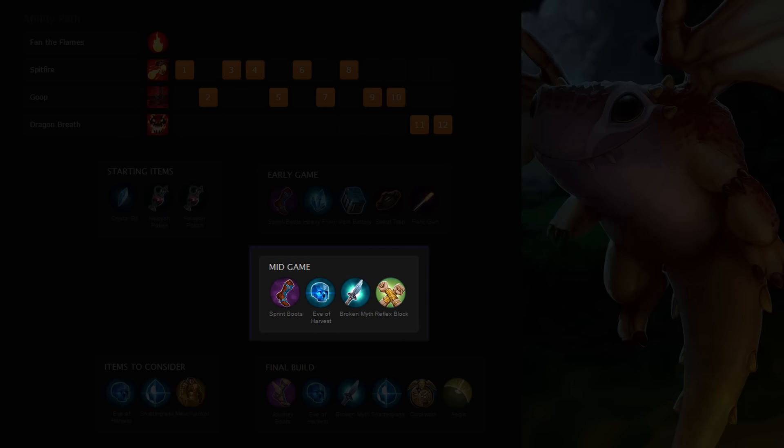Afterwards, try to finish an Eve of Harvest, a Broken Myth, and a Reflex Block by no later than level 10. By now you should have a huge spike in power thanks to having overdrive Spitfire and Goop, so make sure to be aggressive during this time.